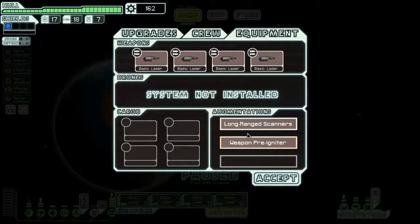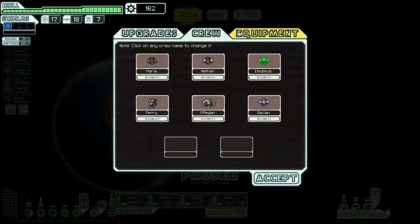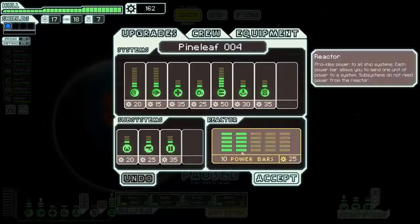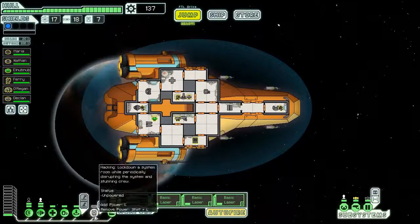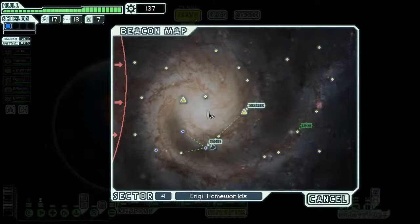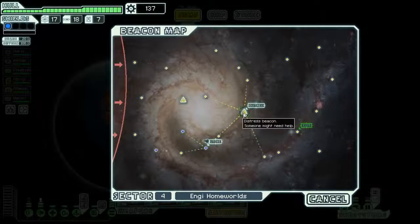Looking at equipment upgrades — it's a system, so it won't appear in the standard upgrade menu. I'll probably need some power for the hacking system. Now, should I start worrying about getting more shields, or first see if I can find some new weapons? That's what I lack right now. Let's plan the route: here, here, then here, then to the distress beacon. I think I'd have time to do that.